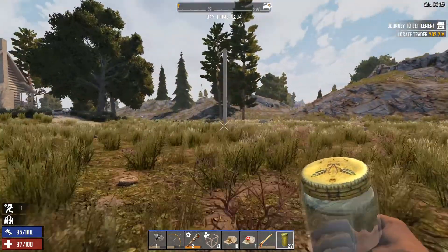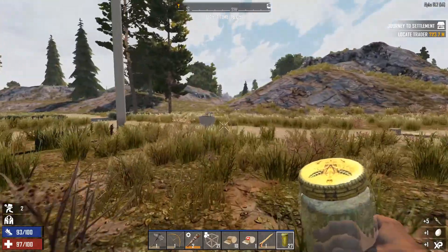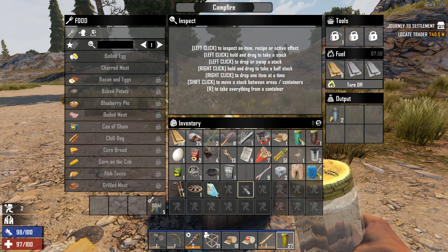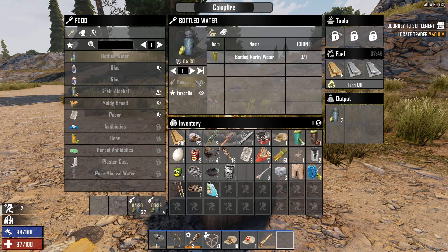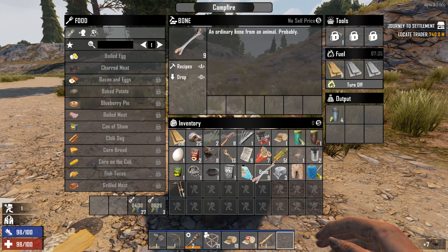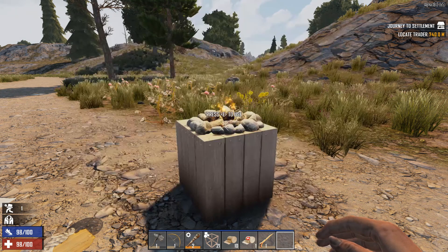Right click — okay, there we go. We got some. It's got seven minutes, I think that's plenty of time. Recipes — bottled water, go ahead and have all that going. Let's scrap this guy. Repair kits — so we have duct tape, we need the forged iron.